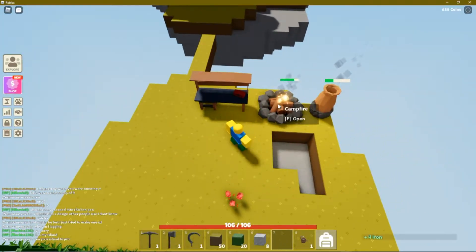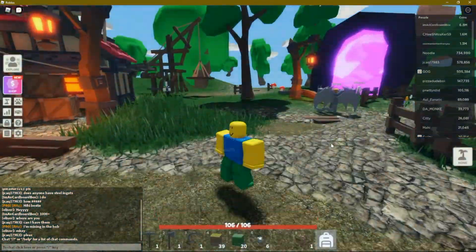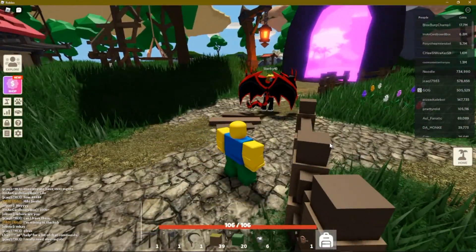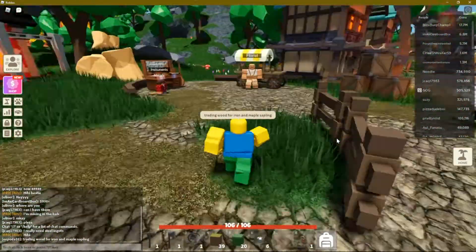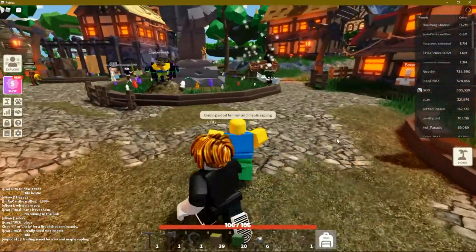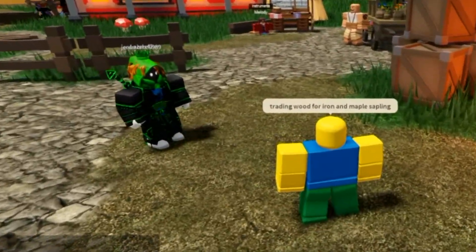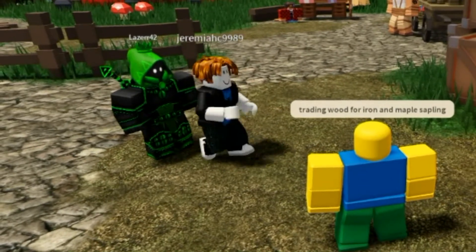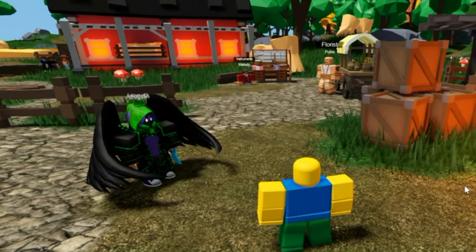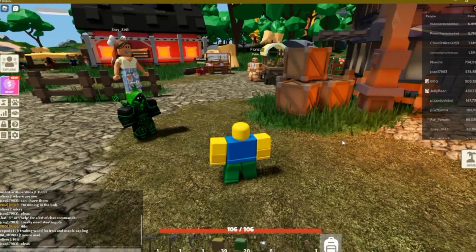I would like to emphasize that what I'm attempting to do here is not begging. I have wood, and I'm willing to trade it for a single maple sapling and some iron ingots. There are many players here who are well-established, with iron in the hundreds of thousands and even hundreds of maple saplings. They probably want raw wood resources, as they can use that to upgrade totems for their watermelon farms. So this is to our advantage as a new player.